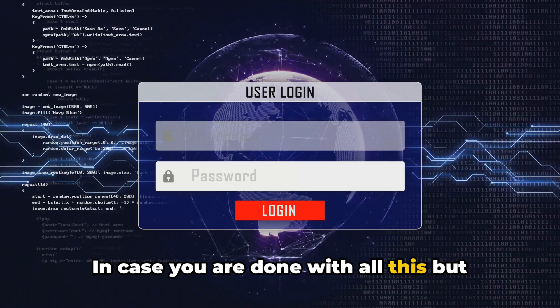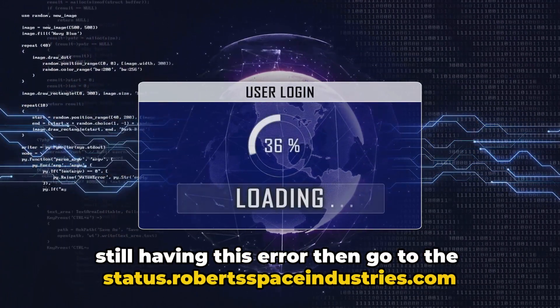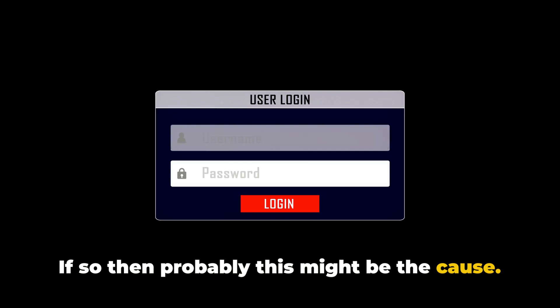In case you are done with all this but still having this error, then go to status.robertsspaceindustries.com to check if there is any ongoing outage with the RSI servers. If so, then probably this might be the cause. So wait for some time and try again.